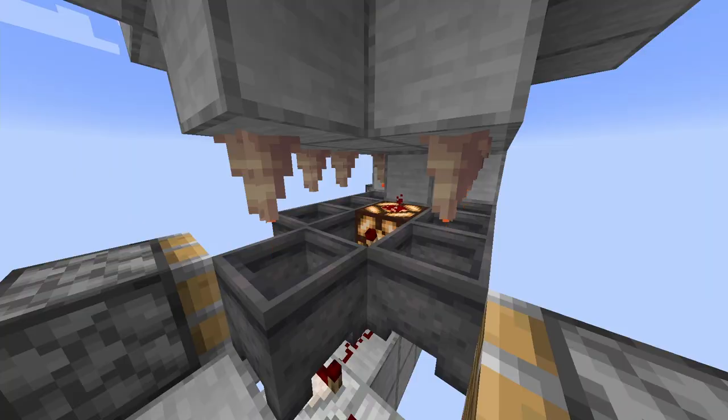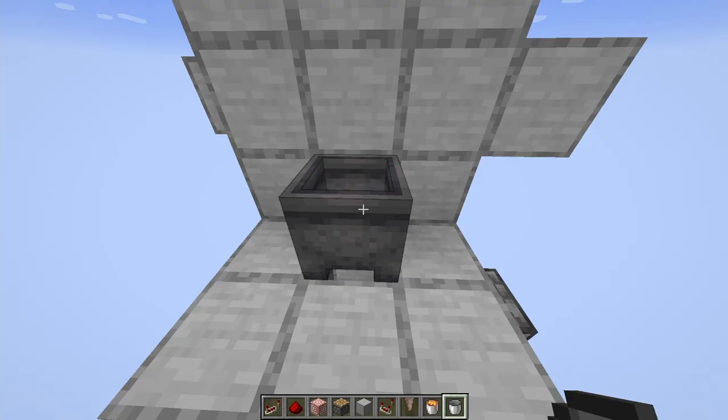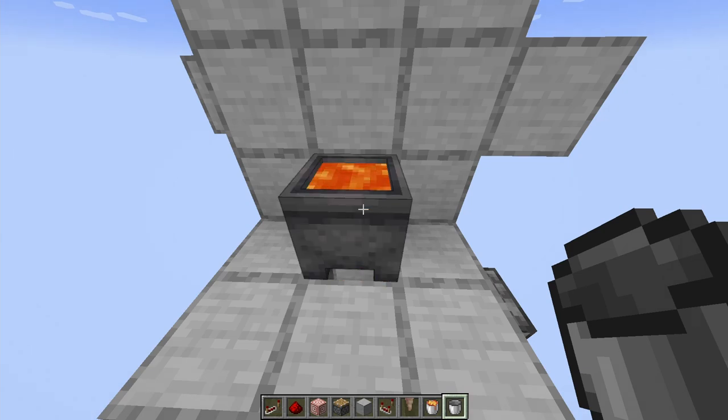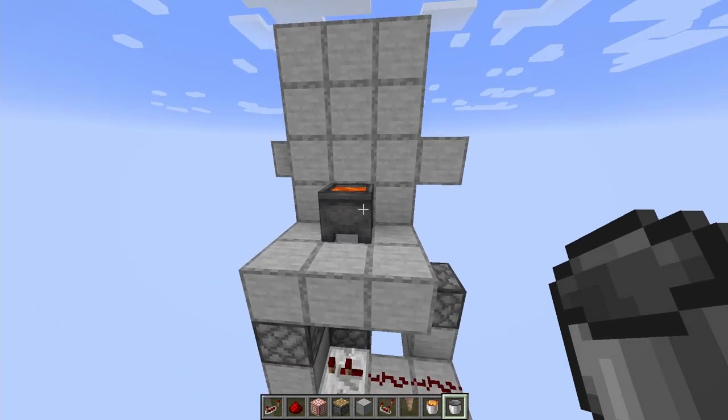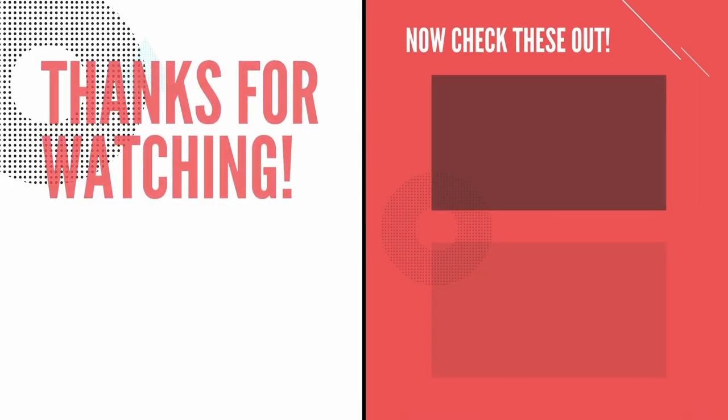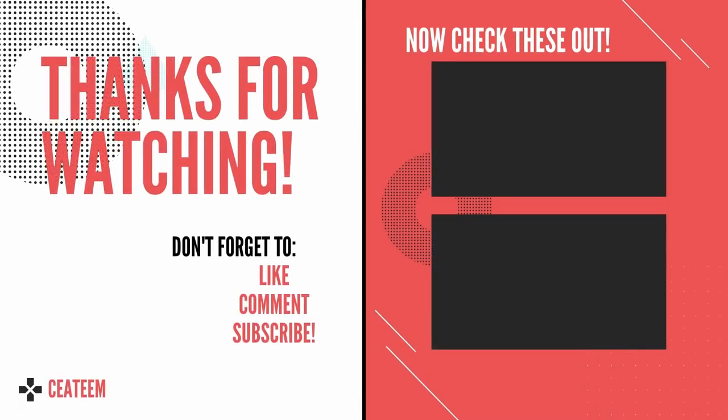Over time these cauldrons will slowly fill up with lava, and then you can start up your machine. And there you go — that's your lava farm fully finished! If you enjoyed this video, please leave a like, and if you're interested in more redstone tutorials, consider subscribing. Thank you very much for watching, and I hope to see you in the next one.